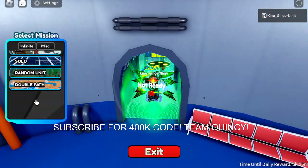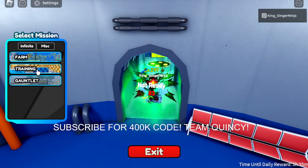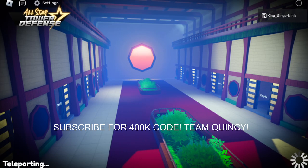Let's go to training mode and hit start. That's wild man, I didn't realize that Ryuk was a seven star. Shout out to admin for seeing that — make sure you guys subscribe to admin, that's crazy.